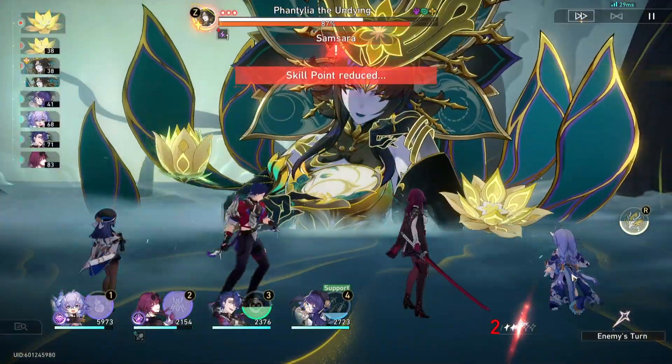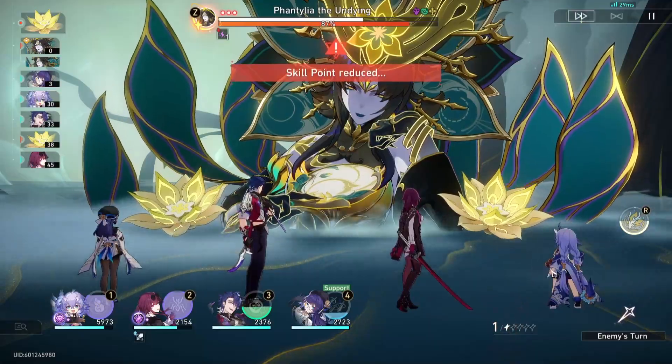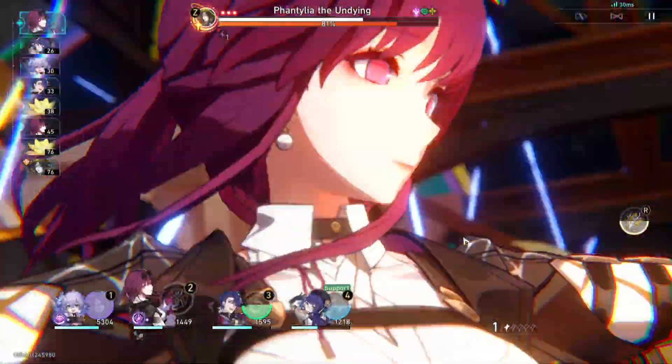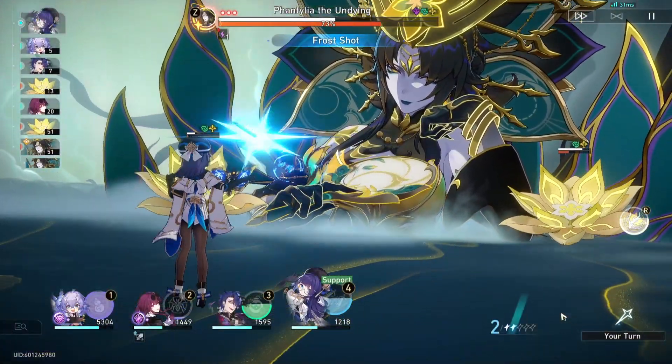So to start with a little overview of the build — this build is very unique compared to building other characters. For other characters, a lot of the time you're just going to be building for their element if it's a damage dealer, and if they're a support or healer you'll run the HP set or the speed set.